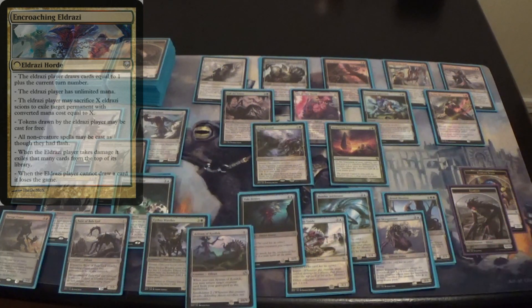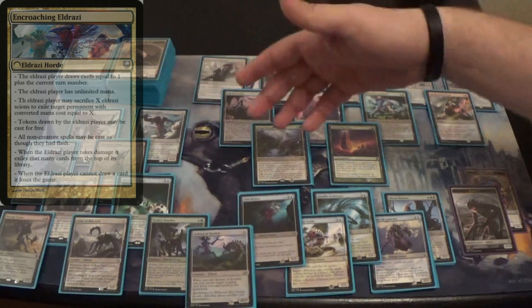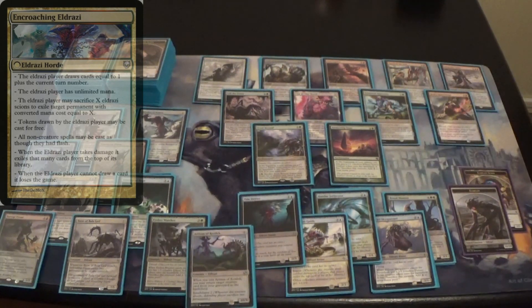By sacrificing Eldrazi Scions they're also sacrificing part of their win condition, but they have to do so to save themselves, because once the deck is gone the Eldrazi player loses. The survivors have the option to defend themselves or go on the offensive, since every point of damage they deal mills away cards from the Eldrazi deck — same as a regular Horde deck. As for life totals, traditionally Horde gives the starting player 40 life and 20 for each additional player, but we went with 40 life per player since our deck is aggressive and hard to beat.